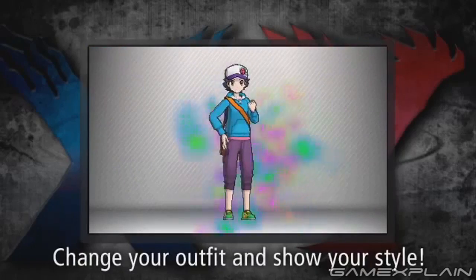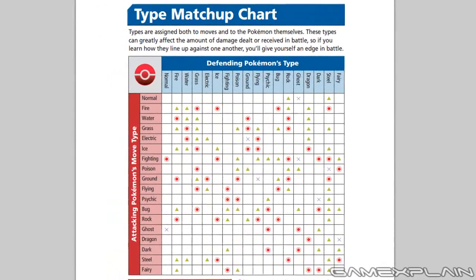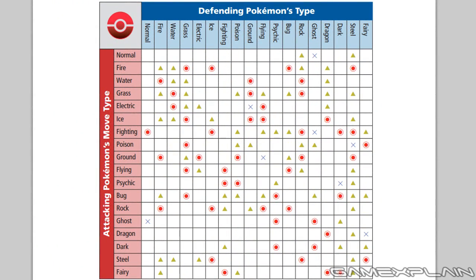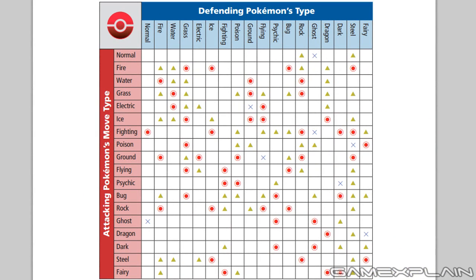Perhaps the biggest reveal from all this new information is X and Y's type chart, as revealed on PokemonXY.com. The type charts have long been used to show which types each type is effective against. This time, we finally get to see how the new Fairy type fits into the mix. Fairy type moves will be super effective against Fighting, Dragon, and Dark types, while being ineffective against Fire, Poison, and Steel types.